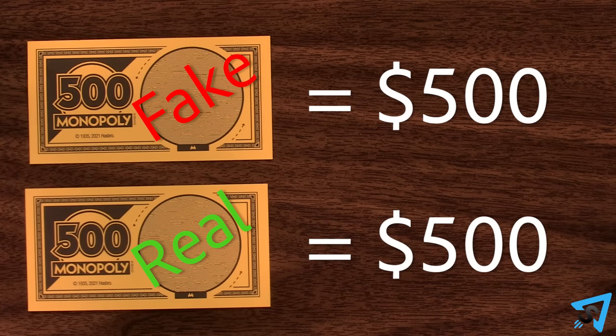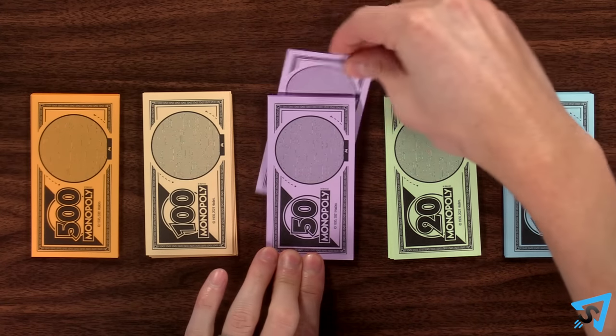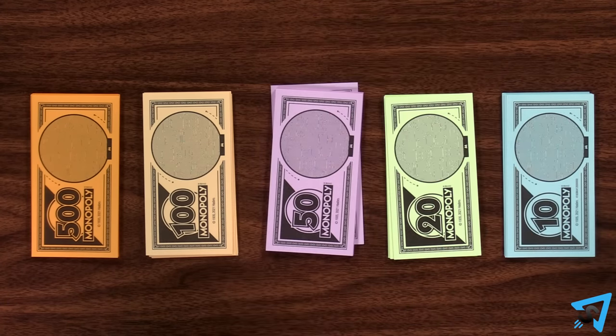Fake money is worth its face value at the end of the game. Whenever you pay money to the bank, put that money on the bottom of the appropriate pile.